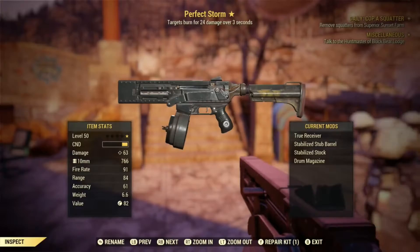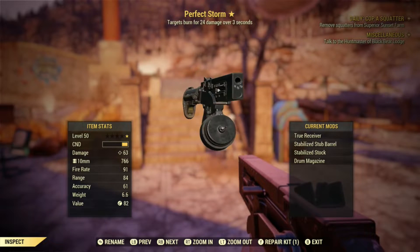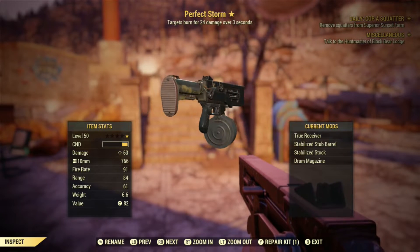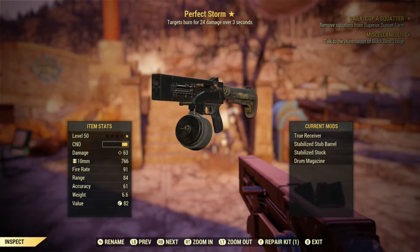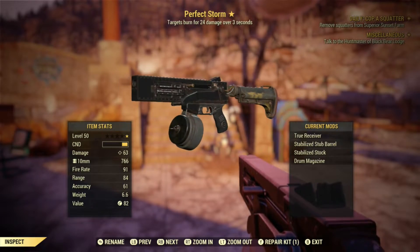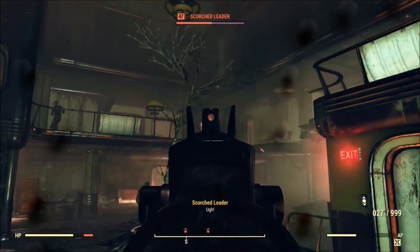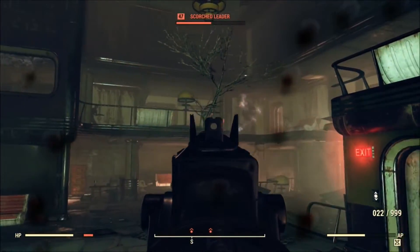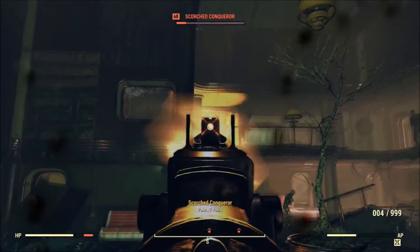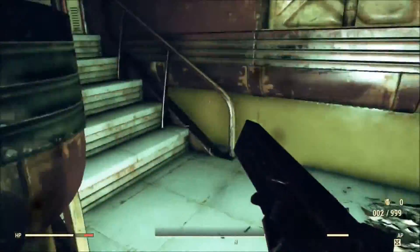Finally, there is Perfect Storm, which was introduced with Fallout 76 and is acquired by completing the quest Cold Case for Miss Annie. Perfect Storm fires incendiary rounds, making it the only weapon to do so in Fallout 76, and the only 10mm to do so in the entirety of the Fallout franchise. There is also a so-called slim version of the 10mm SMG in Fallout 3, however this weapon can only be acquired by console commands, so it's not considered an actual weapon.